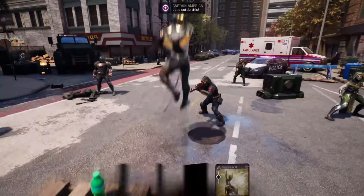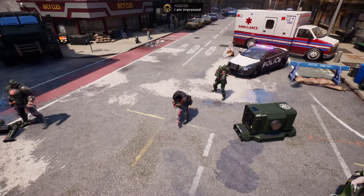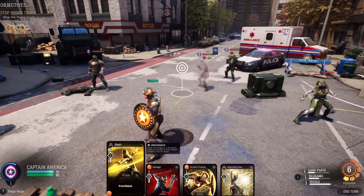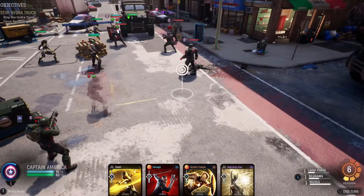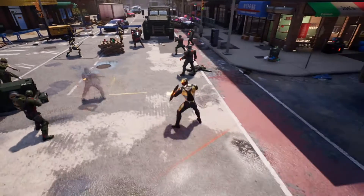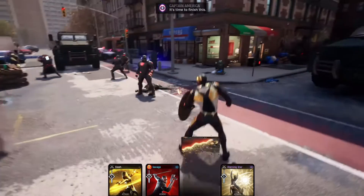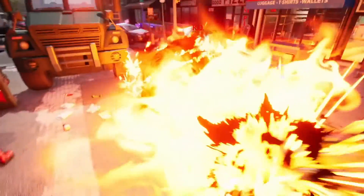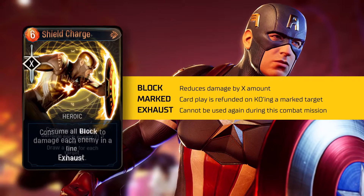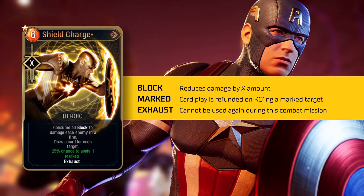Hearkening back to my earlier tease, Captain America can eventually gain access to a special Midnight Suns card titled Shield Charge. In addition to being his most expensive heroic ability, it's also his most satisfying. Remember all that block that you've been building up during combat? Time to put that to devastating use — Steve Rogers can only be just a kid from Brooklyn for so long. When Shield Charge is cast, Captain America will consume all of his current block to deal that amount in damage to every enemy in a line. On upgrade, Shield Charge will also grant you a card draw for each enemy hit, and can even add a chance for those targets to become marked, making them ideal targets to follow up on.